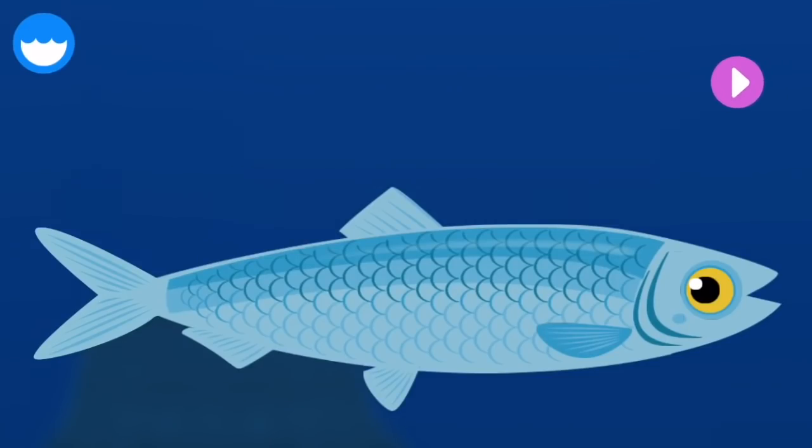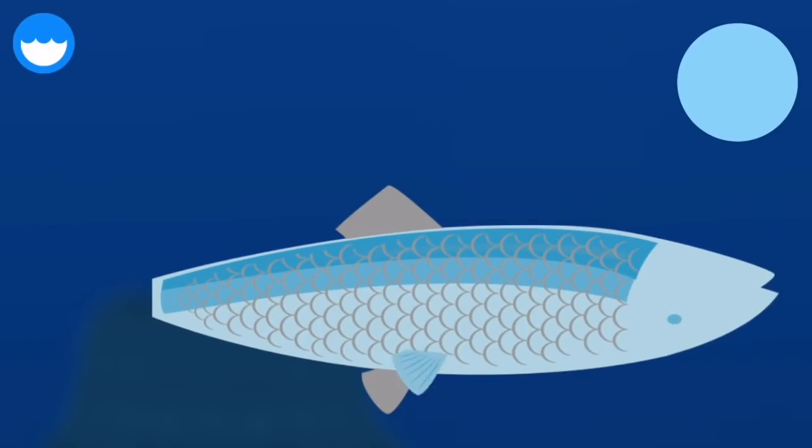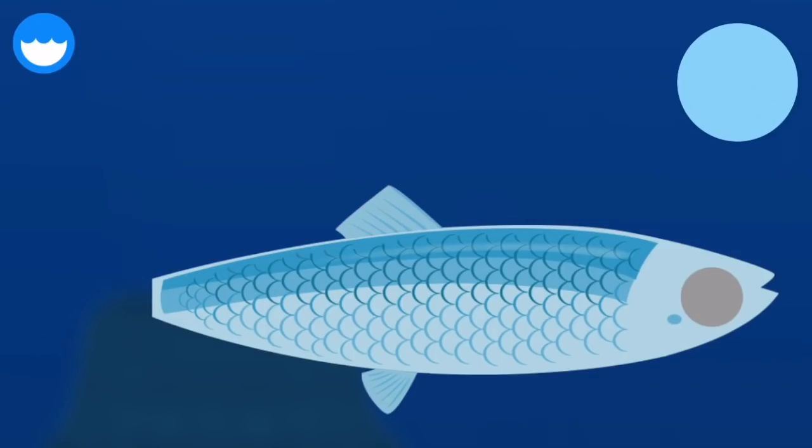A herring is a small silvery fish that eats plankton. Let's build a herring! Pelvic fin. Scales. Dorsal fin. Gills. Fish use their gills to breathe underwater.